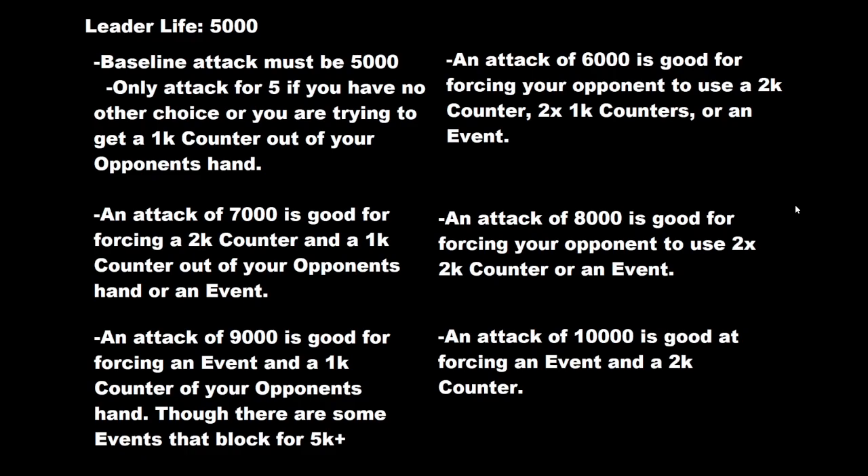Only attack for 5,000 if you have no other choice or you're trying to get a 1,000 counter out of your opponent's hand. If you swing for 5,000 that is the first threshold, because at least you're eliciting a response — now they have to do something because of what you just did. An attack of 6,000 is good for forcing your opponent to use a 2,000 counter. For 5,000 they just use a 1,000 counter — those are much easier to come by and much more prevalent in the meta.